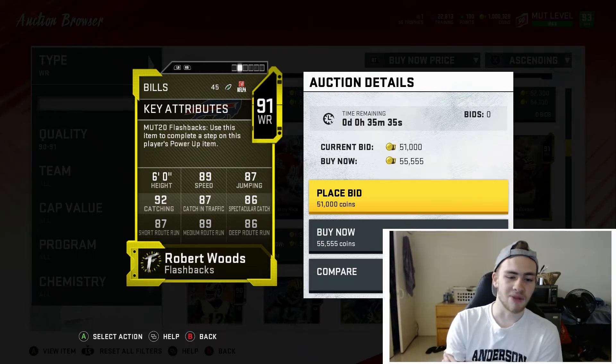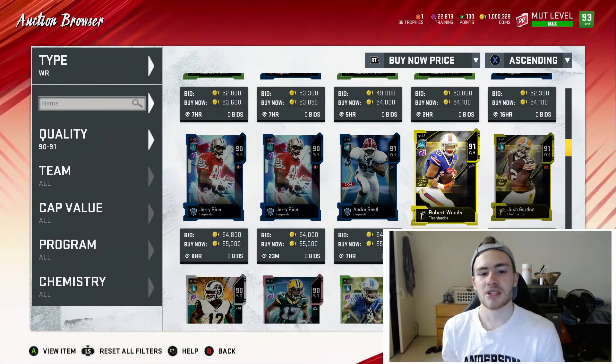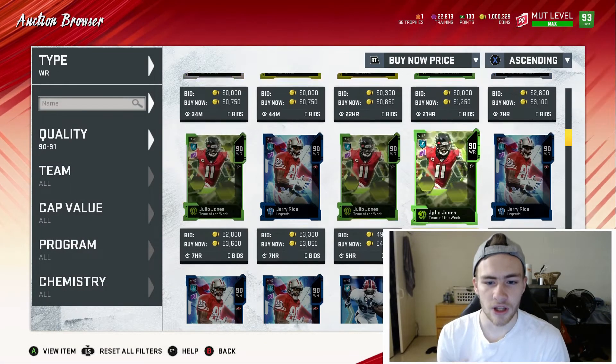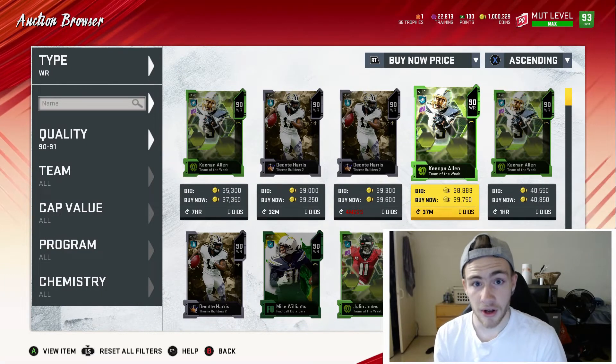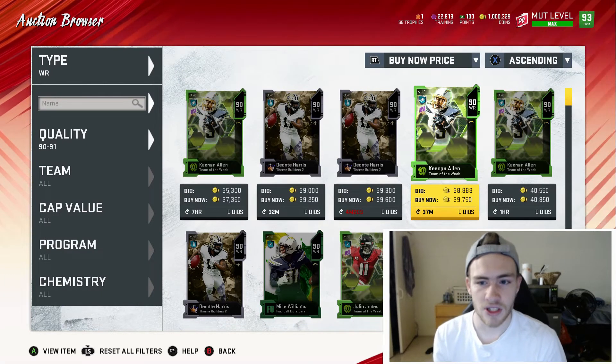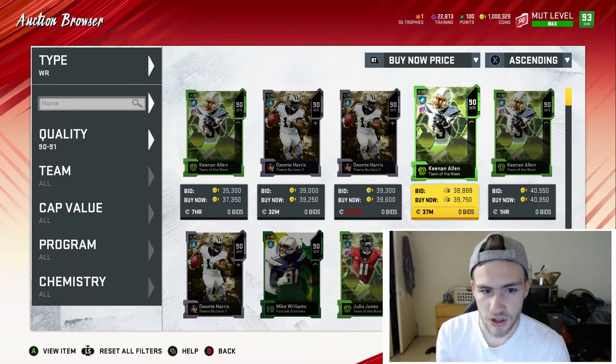Robert Woods is another solid option: 89 speed, 92 catching, 87 short, 89 mid, 86 deep. I'd recommend getting three fast guys and then one possession receiver you can get the ball to when you need it — like on a third-down conversion, someone who's going to get open almost every single time. Those are the budget receivers.